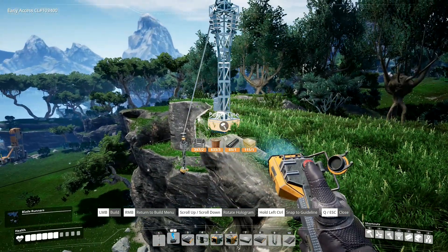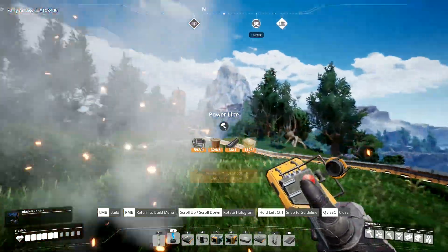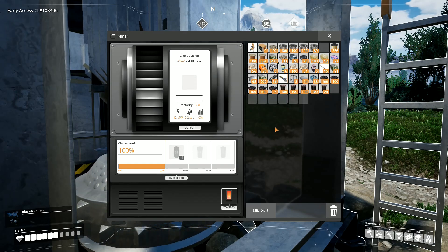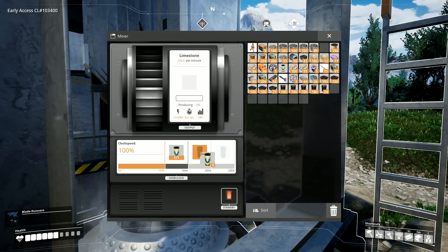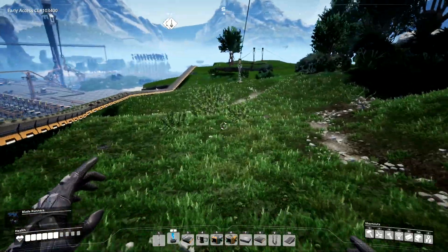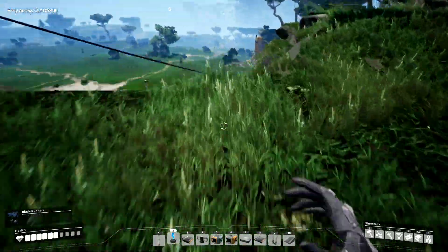Bring you up there like that and I'll leave you up there, then you can go over onto that bit and straight up onto there. Now if I run into this one, this gives me 240 per minute. So if I ramp this one up I'm going to get an obscene amount of stuff coming out — this is the pure node. 240 a minute, 600 per minute coming out of here!